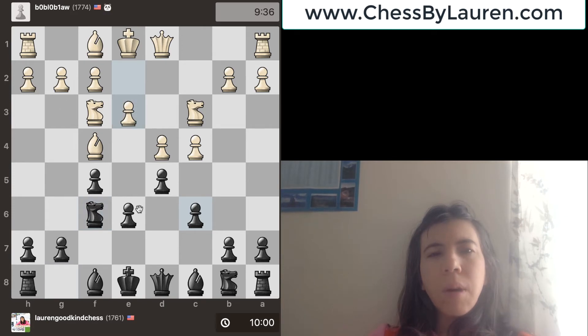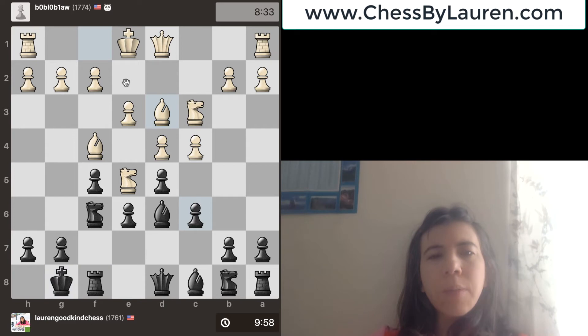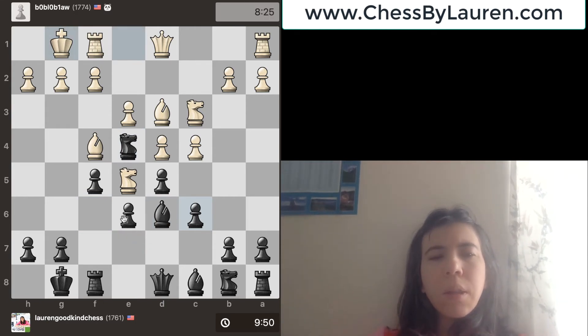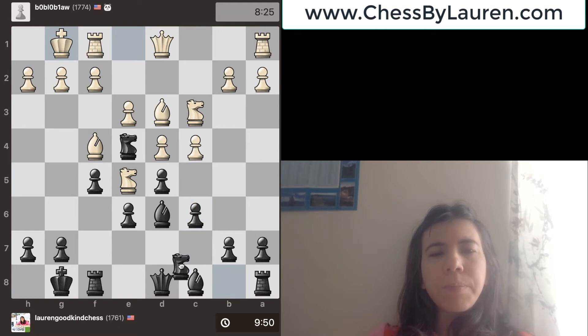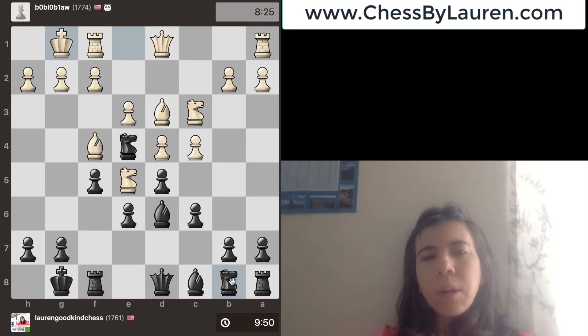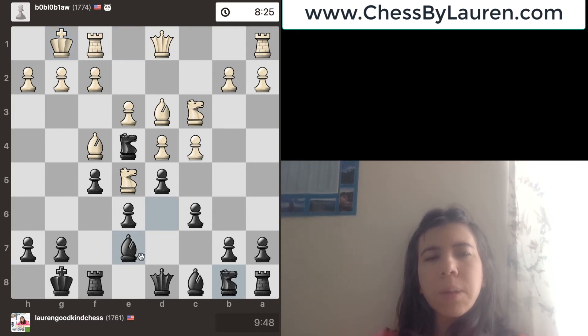Pawn goes to e3, I go here, the knight goes there, I castle, and then bishop goes to d3. I move the knight, but I don't like how my bishop is on d6. The reason is I want to get my knight out and move it to d7, but if I move the knight to d7, my bishop is not protected anymore — right now my queen is protecting the bishop. So if I move my knight there, the queen is not protecting the bishop, and that's why I move the bishop back to e7. Then the idea is to get the knight over to d7.